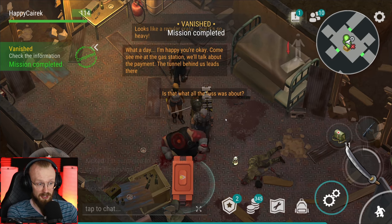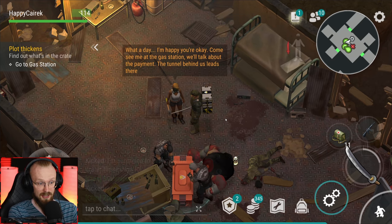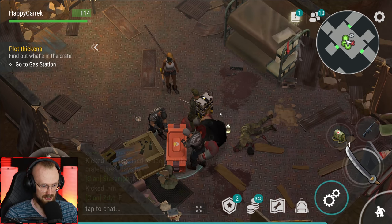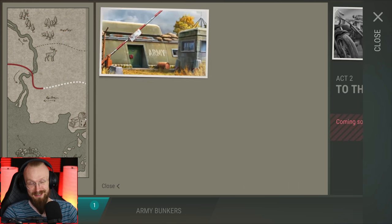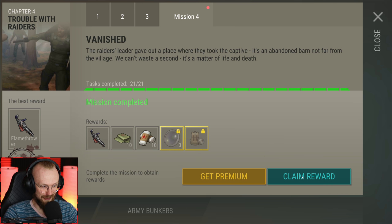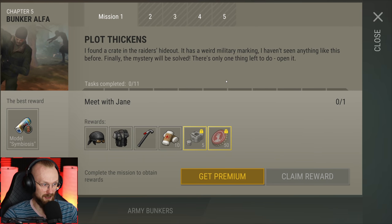'What a day - I'm happier here. Come see me at the gas station, we'll talk about the payment. The tunnel behind us leads there.' Let me check the crate - maybe they're gonna open up the crate. Go to the station. I can't even loot the crate. Unbelievable. What is believable though, ladies and gentlemen, is that we have gotten a flamethrower! Let's go over here and get it - that's our first ever flamethrower. Don't really know if it's possible to get another one.